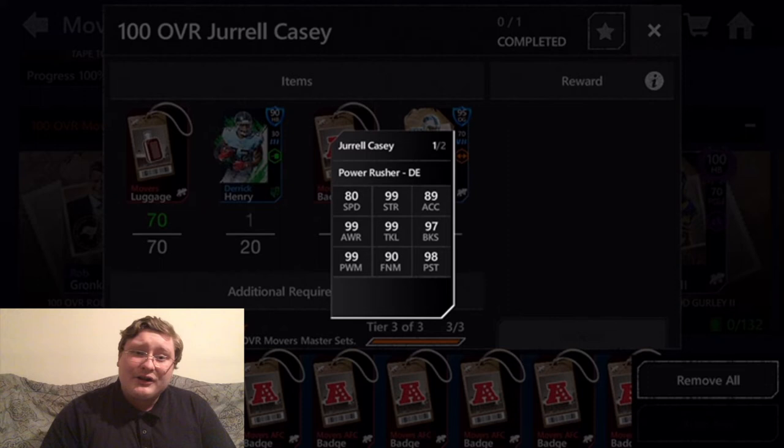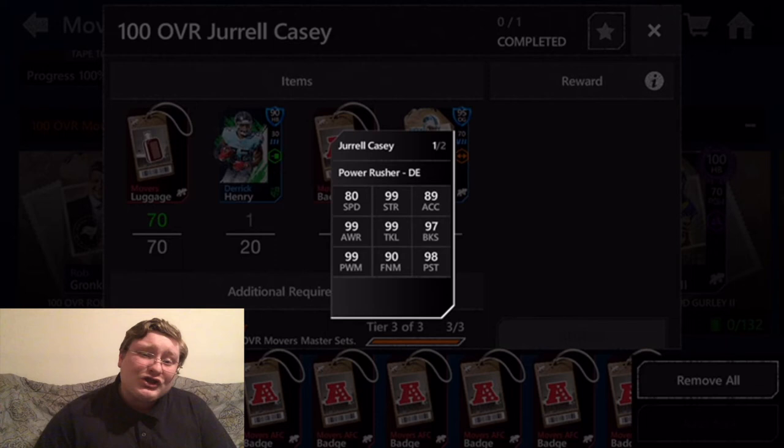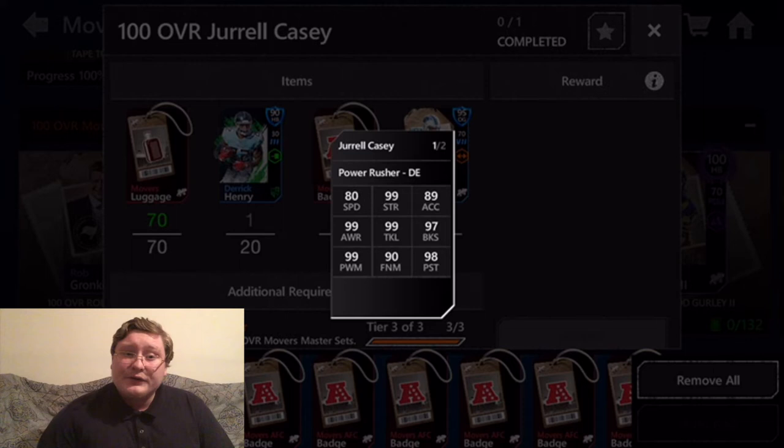He also has 99 tackle — the maximum possible tackle in Madden Mobile — just making him so much more of a powerhouse. With maxed out tackle, he's able to wrap up and drag pretty much anybody down to the ground. I highly doubt you'll see any players break his tackles, except maybe 100 overall Jim Brown or 100 overall Zeke Elliott. If he goes in for the tackle, he's going to be successful 99% of the time. Maxed out tackle is incredibly important.